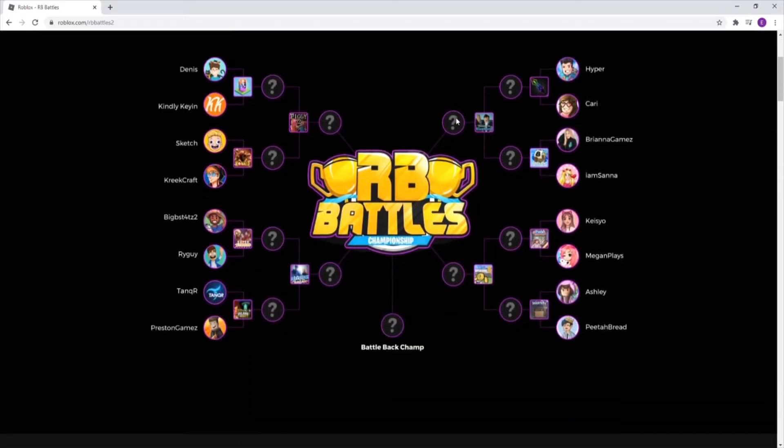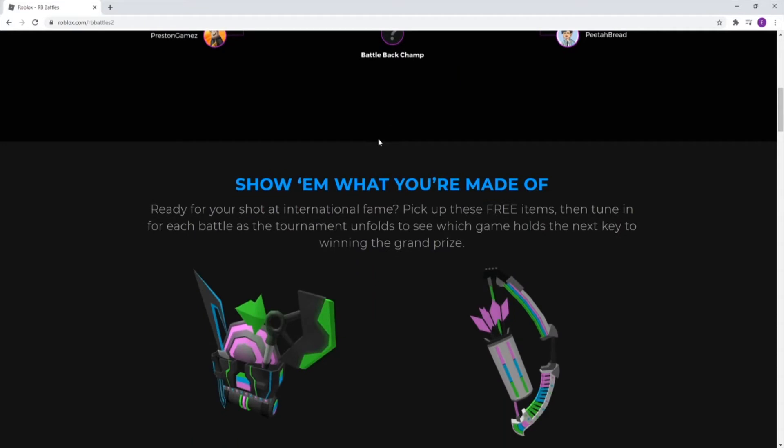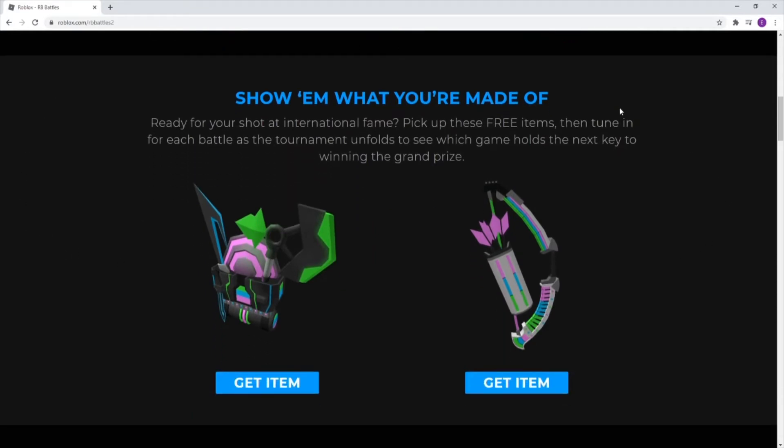Scroll down on the page and go to the 'Show What You're Made Of' segment. Click on 'Get Item' next to the backpack and then click 'Get Item'.